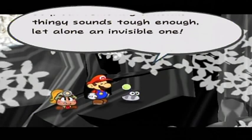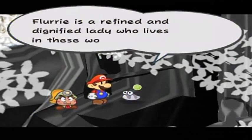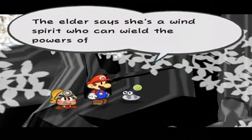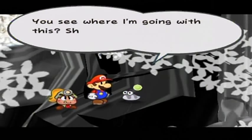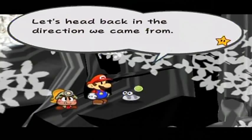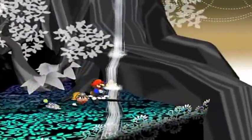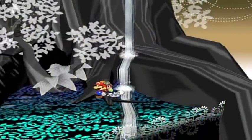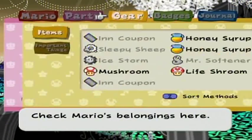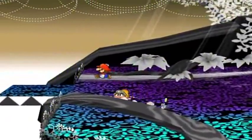Oh, it's hidden by this invisible thingy — we need to find and remove the thingy. Removing an invisible one sounds tough. I got it — Flurrie! Sherry and Madame Flurrie's powers can help us. Flurrie, you say? Who might this Flurrie be? I guess we shall meet her soon — a wind spirit? We've got to go to the deepest part of the woods. Let's go over here — the Flower Point Plus badge, which increases the maximum flower points by five. This is something you can use to rebalance your stats, trading in badge points. It costs as many badge points as it does during level ups — three badge points per level up — and you can use that to trade your badge points for flower points.